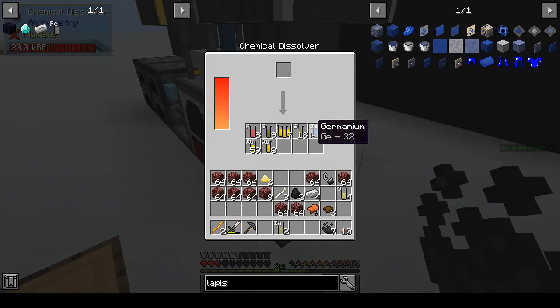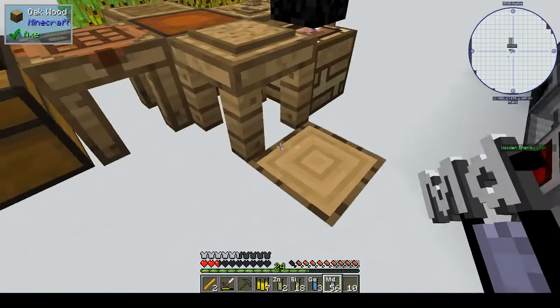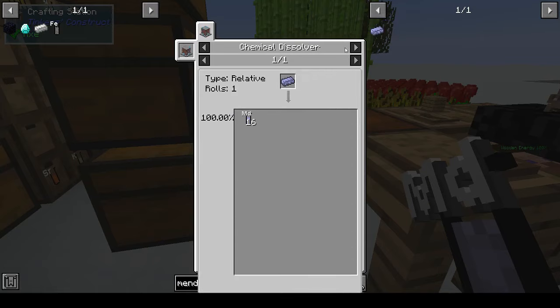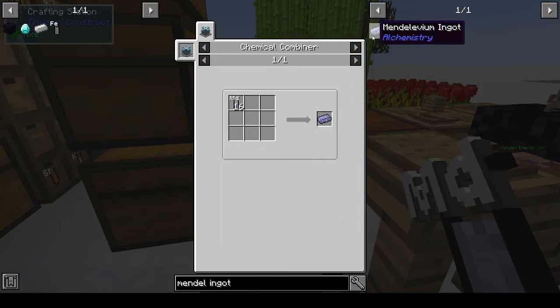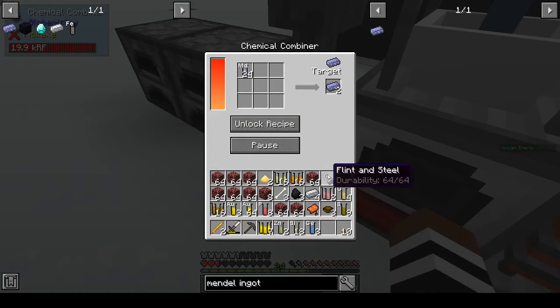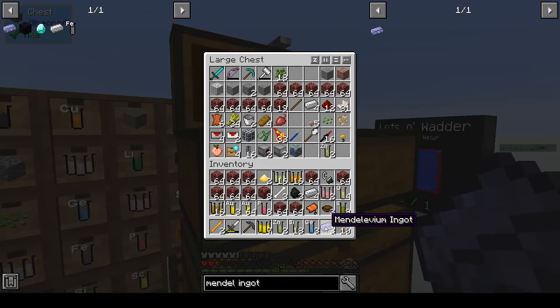At least it's stuff that can be potentially useful. What do you get from wither dust? Mendelvium. Sixteen of those gives you an ingot, but what can you use the ingot for? If I press U for uses... I don't know if there's any use for it, which is a bit bizarre. So if we make an ingot - press A to save the recipe. You get three ingots out of that - I'm sure it'll be useful at some point.